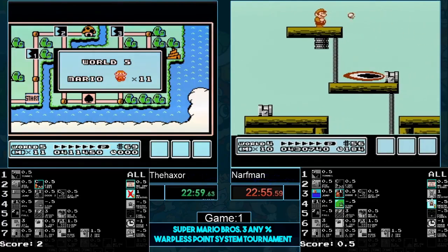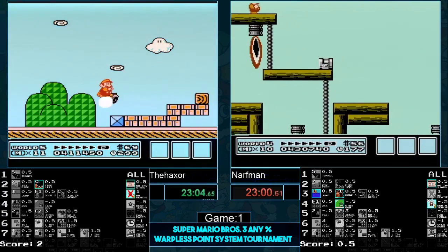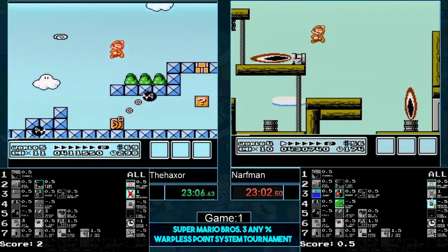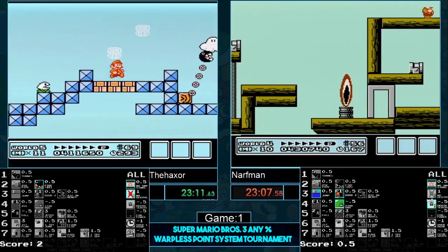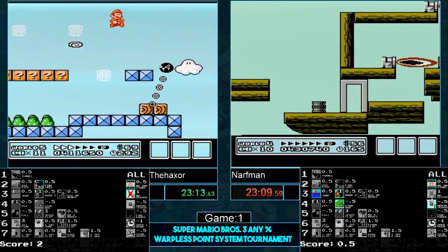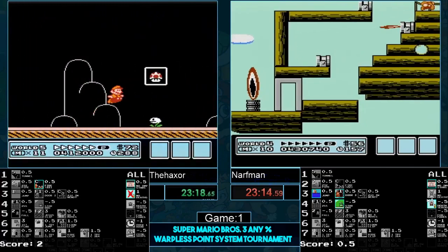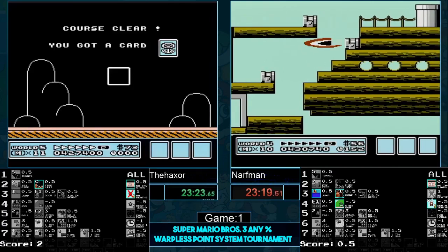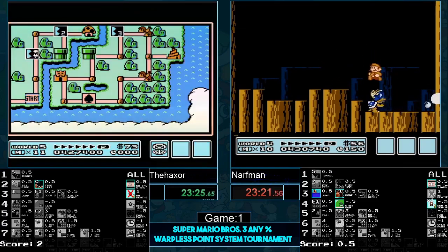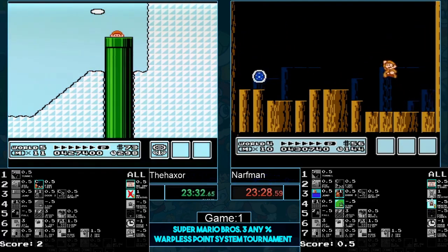Haxer is in world five now. Chat, back to the game. In 5-1 it's very possible to take damage — we saw Calco take the most random damage we've ever seen, so hopefully Haxer has this under control. Looking pretty clean. Nice — does the turn-back to get his double shots just for a little bit of safety. He's got one world left. Narfman coming up for the fire kill — a little delay into the pipe, he didn't make it, but that's okay, just the stomp kill.